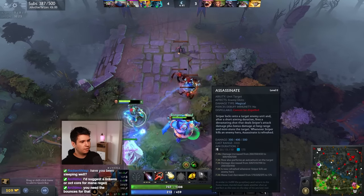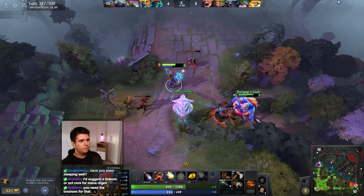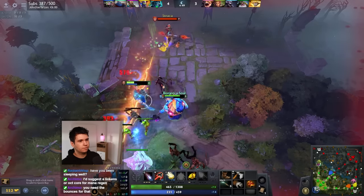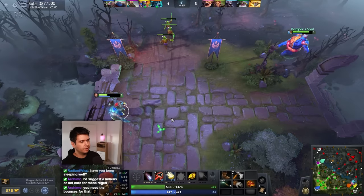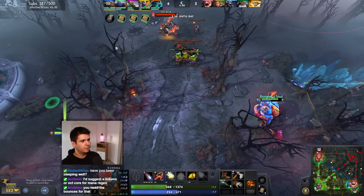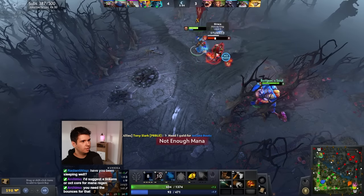Maybe I should skill my Assassinate. I haven't skilled my other ultimates just yet. We need to be a little careful with our skill points — Multicast is obviously always worth it. But I think right now we just don't have enough mana to probably sustain the other abilities just yet. So for the moment it's probably smarter to just play it safe.